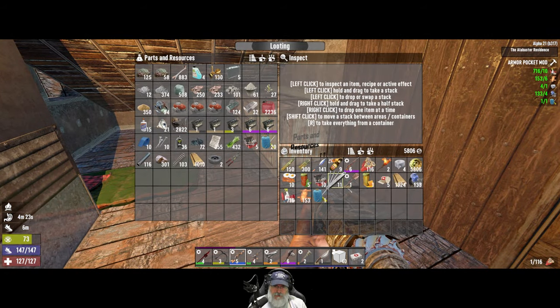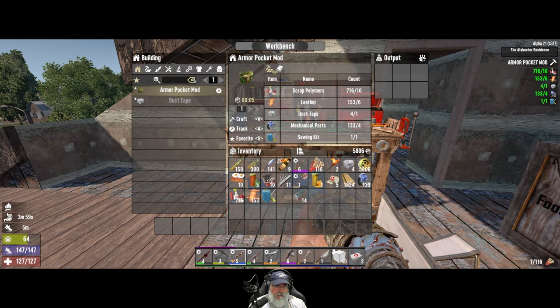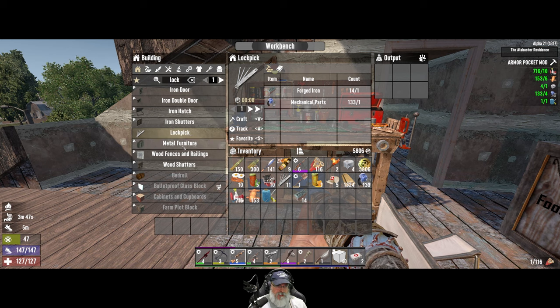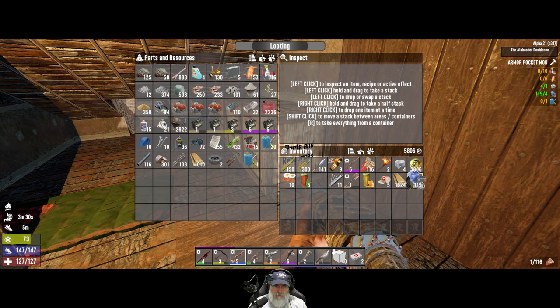We're going to make a whole bunch of lockpicks. We have 11 on us — let's not go crazy with it. If we make 14 more that'll give us 25, which is a half stack. Then we can start hitting safes and police cars and we don't have to play that little game with the police cars anymore. Let's favorite lock pick — it is a one-to-one ratio.